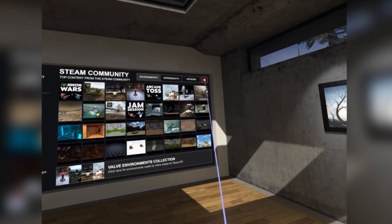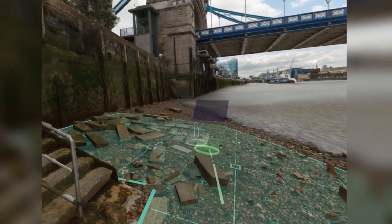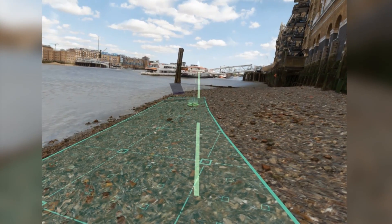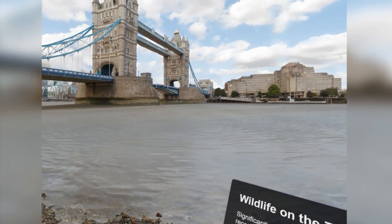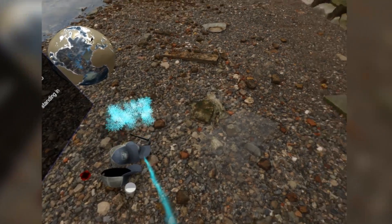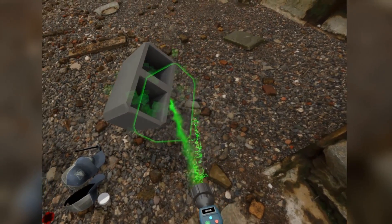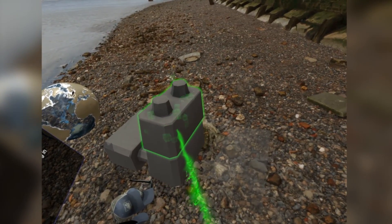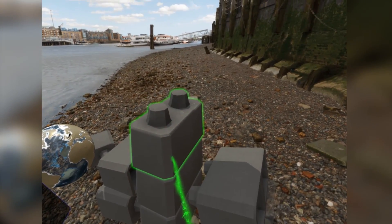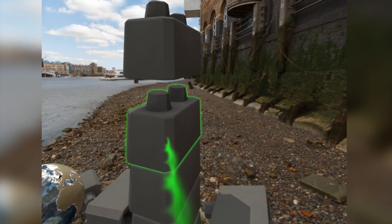But where this gets more interesting and somewhat Inception-like is that SteamVR Home is essentially a game environment itself. So there's no reason, for example, you couldn't be playing CSGO, do particularly well at something, and unlock a gun for your Steam Home environment — a gun that could be fully functional so that when friends join, you can shoot them in the face. You could also have a driving simulator where you unlock a remote control car that you can drive around with your friends, and even build your own little RC car track by placing objects in your environment. There's really no limit — you could just see how crazy this could get, and you just don't know where the game starts and ends. The potential for creativity from all this is actually quite staggering.